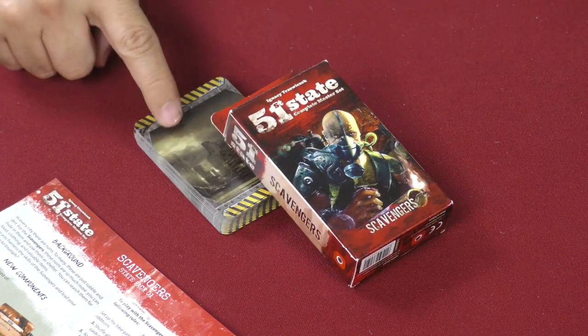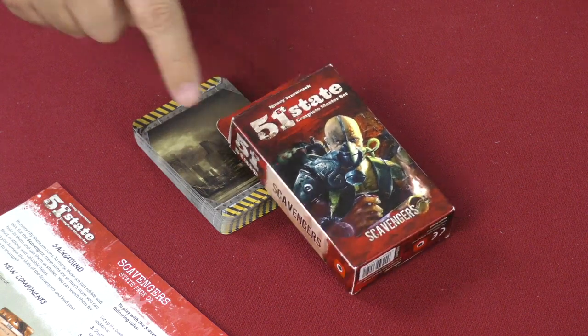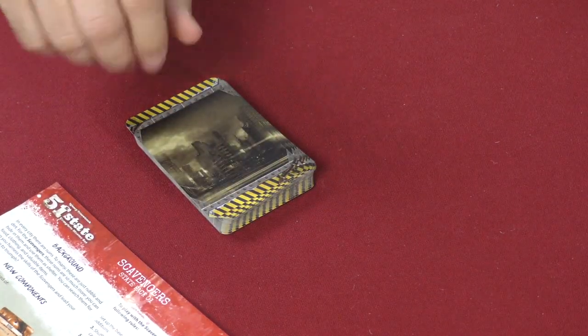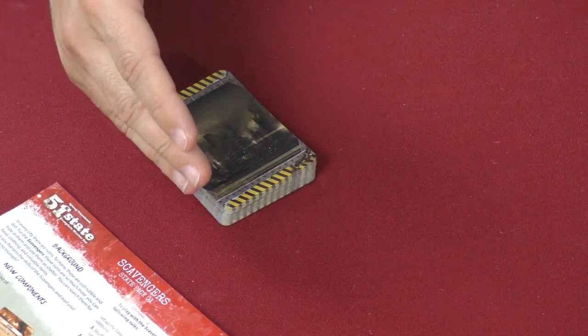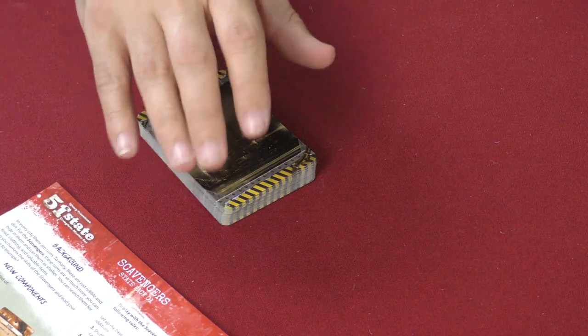Here's what you're going to get. You're going to get a deck of cards, some rules explaining what to do with these cards, and a box in which the cards came in — you are not going to need the box. So here's how you play with these: you are going to shuffle these into the main deck of 51st State cards, just as you would the Winter cards or the New Era cards that came in the original box.